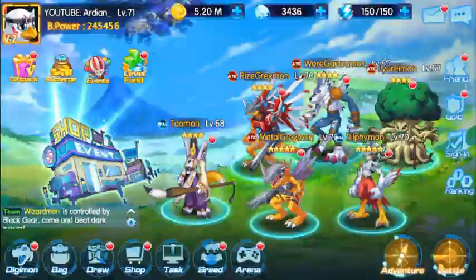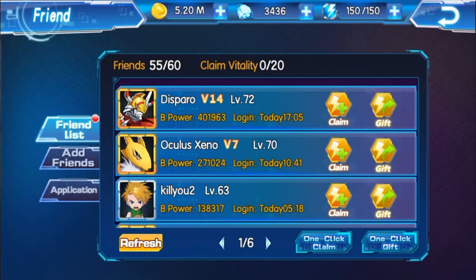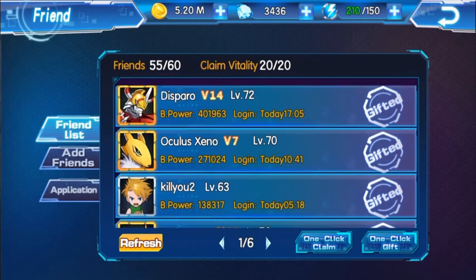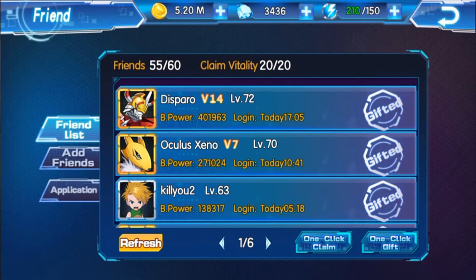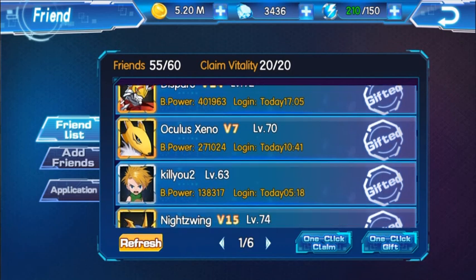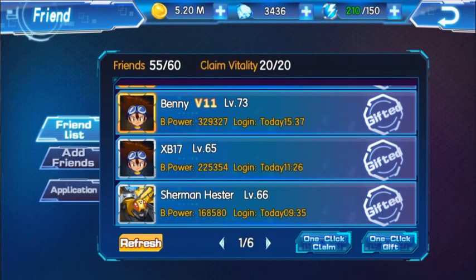Tip number 16 — on your friend list in the top right, click on it and collect vitality. One-click gift and one-click claim. On your top list where it says login, you want to make sure you have active players. If you only have ten people that are active and the rest log in once a week, you're going to get less vitality. You want as much vitality as possible from all your friends.